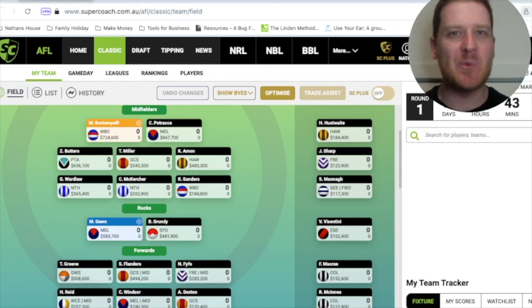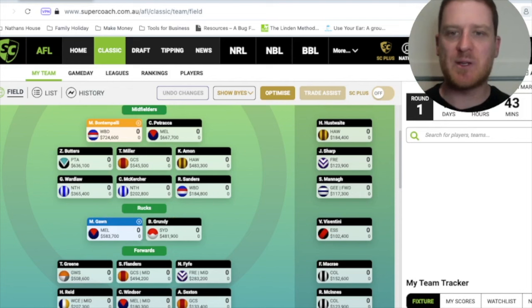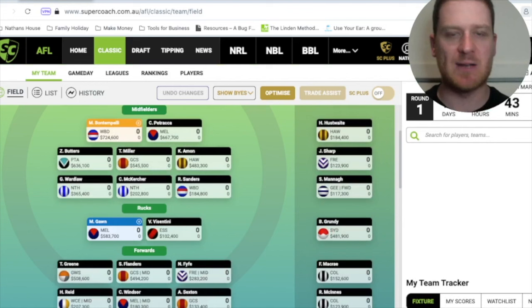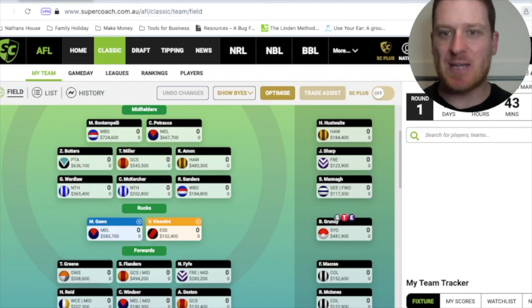Vigo Vicentini is an Essendon ruckman I've got in my R3 slot on the bench — Ruck 1, Ruck 2, Ruck 3. What I'm going to do is press S to substitute him for Brodie Grundy. It's very important that you put it on the same line so you don't get any confusion. That's the first step. We then need to put the captaincy on Vigo Vicentini, and then we need to put the emergency — the E — on Brodie Grundy.